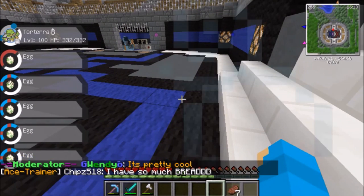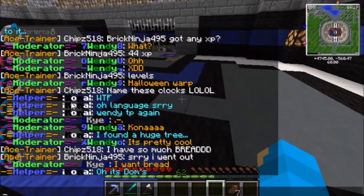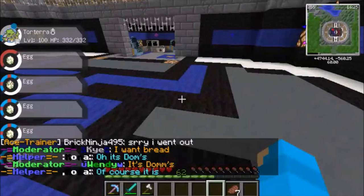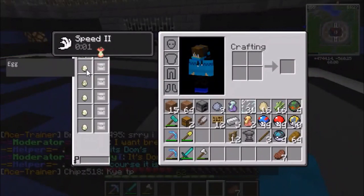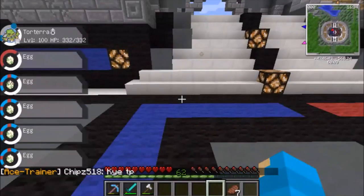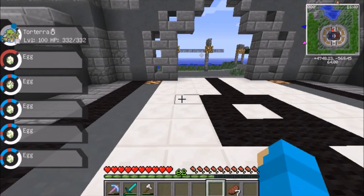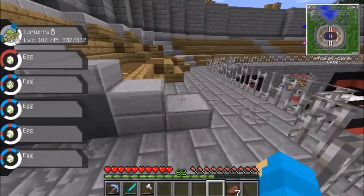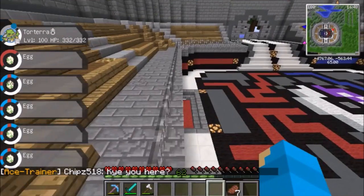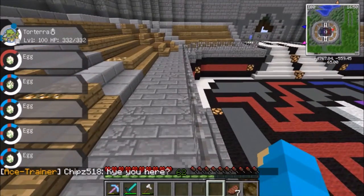The Metagross egg is the second one here. All the other eggs are ones I found in my PC, so I figured why not hatch them all while we're trying to hatch the Beldum egg.